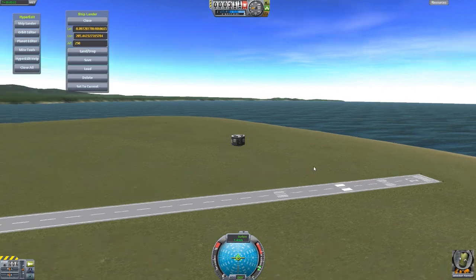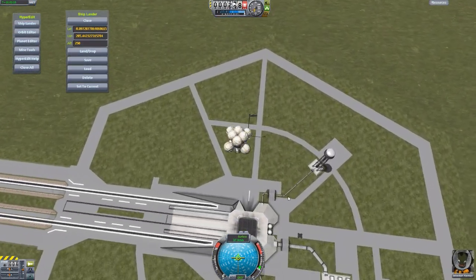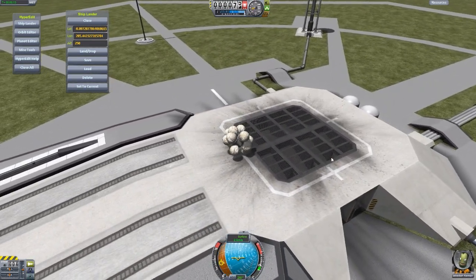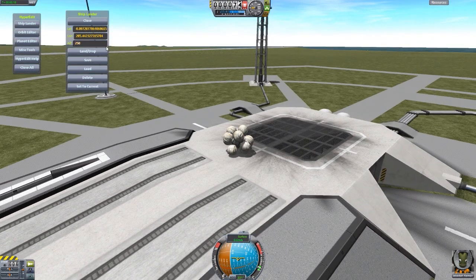We're currently stationary in the air, so we just hit drop. We are falling — let's inflate the airbags. We hit about 60 meters per second and we are just fine, no issues. Let's double it to 500.